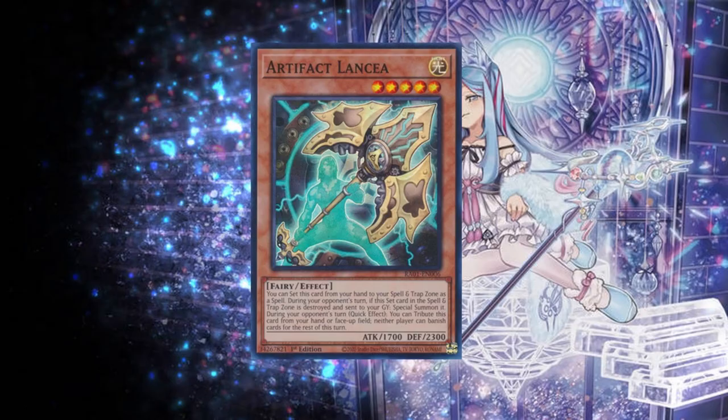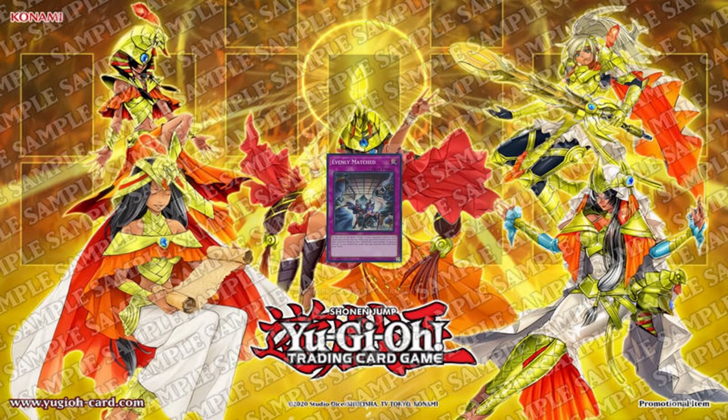I activate Artifact Lancia. I set a card. I set a card. I will respond at the end of my battle phase with Evenly Matched.